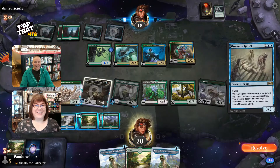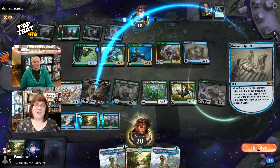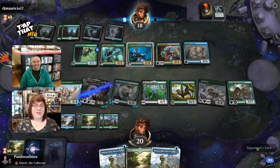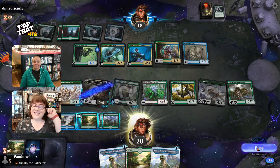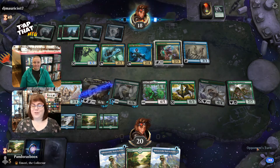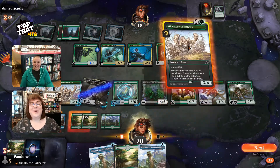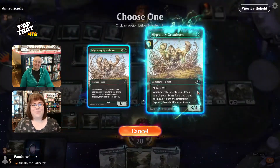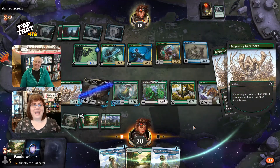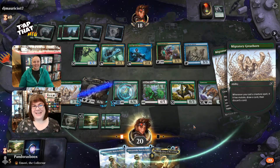Really good companion for those creature decks out there. Definitely if you have an opportunity to play with it, we'd love to hear what you're doing with it — are you doing some other crazy shenanigans? Let us know in the comments down below, or you can reach out to us on Facebook, Twitter, Instagram, Twitch — we're on all of the things. We hope that this was helpful for you to figure out how to use Yumori as one of your companions, and until next time, tap those magic cards and have fun doing it. See you later guys.